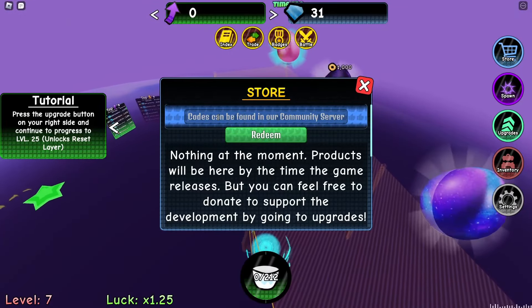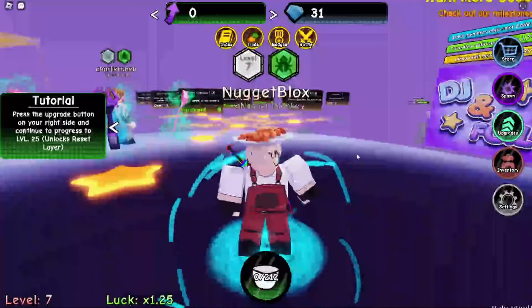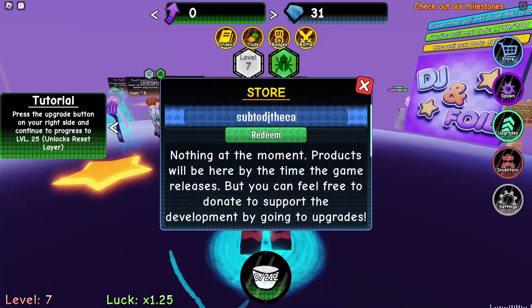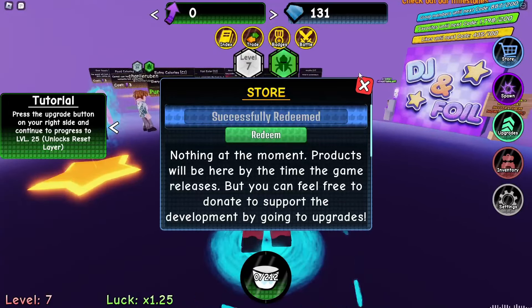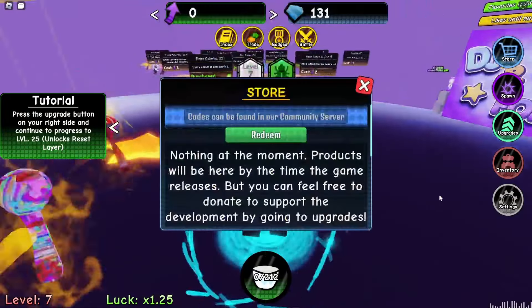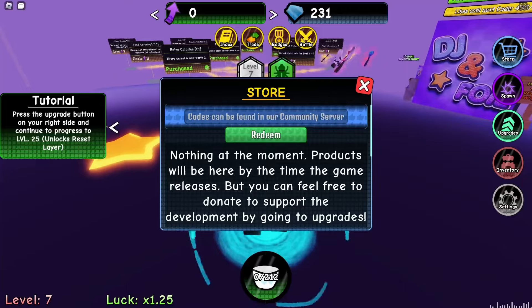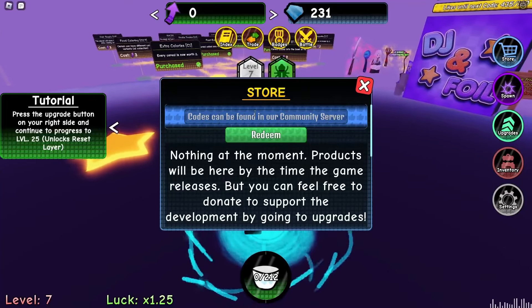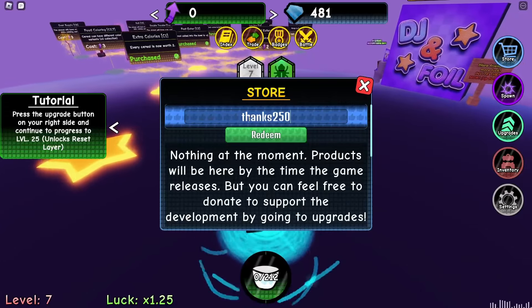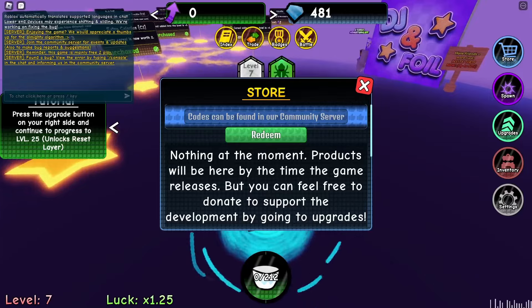Oh there are codes! It's code time, guys. The first code is 'sub to dj the cat' — redeem and you get 100 gems. Next code is 'free gems'. After that there's 'thank250' and you get a lot of gems.